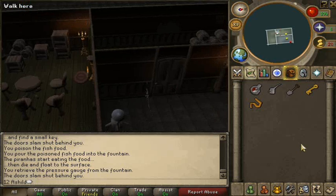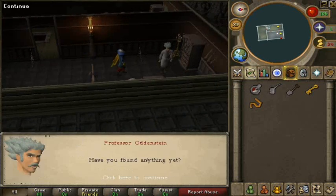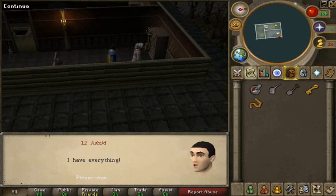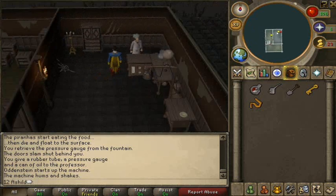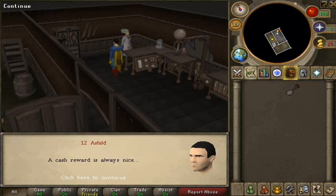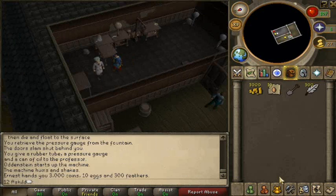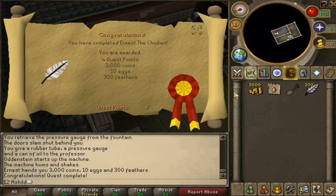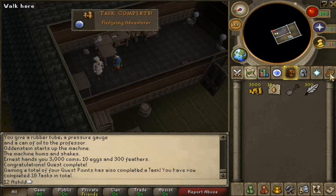Once you've found all the items, go to the professor and give him everything he needs. He will turn Ernest the chicken back to a human — there's a flash of white fizz and there he is, saying thank you. He gives you a reward of four quest points, 300 coins, ten eggs, and 300 feathers. Remember to comment, rate, and subscribe — see you later for my next RuneScape quest guide!